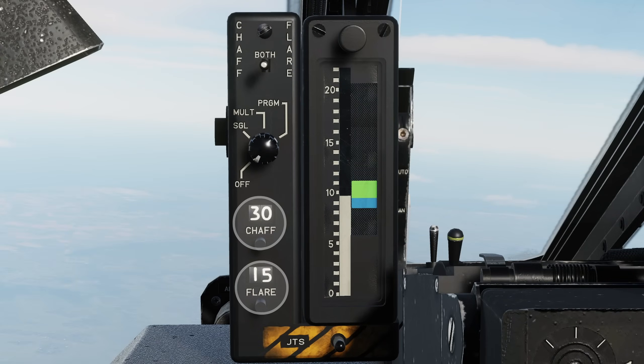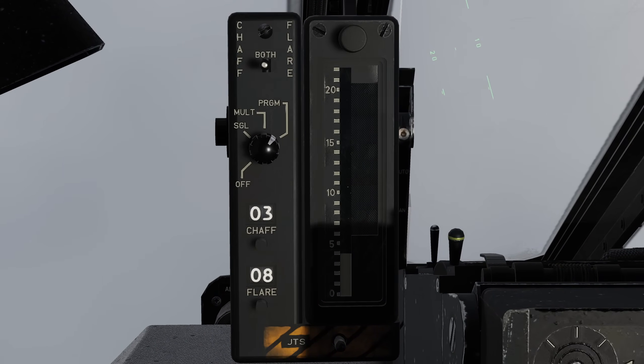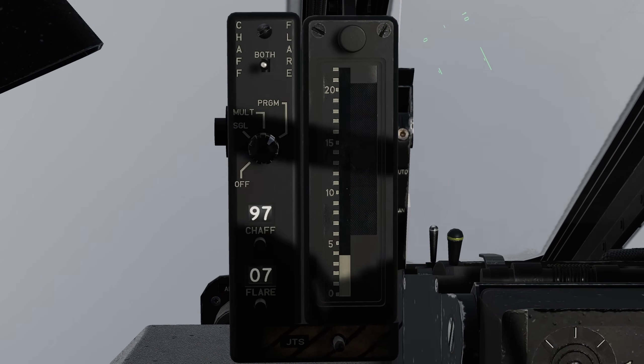Below the programming we've got the counters, which reflect how many countermeasures of each type we have on board. After you've rearmed and the countermeasure system is powered, don't forget to click on the counter push button to manually set them to reflect what you've got loaded. We'll see these increment downwards as we deploy countermeasures. As we run out, the counter will roll over to 99.